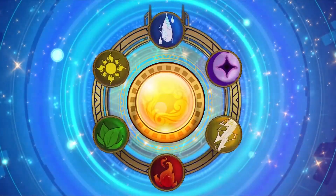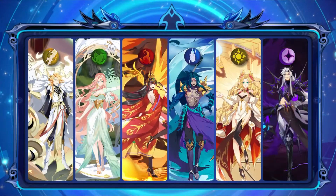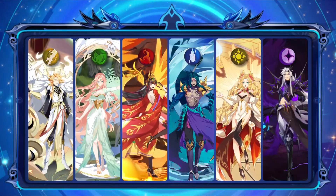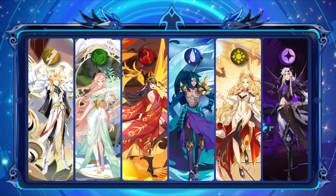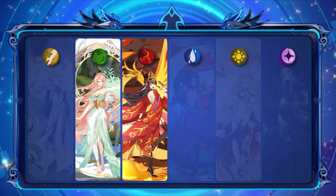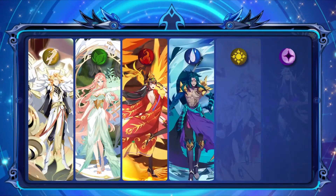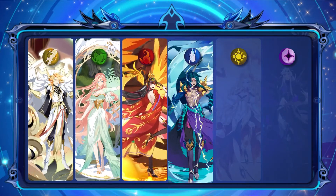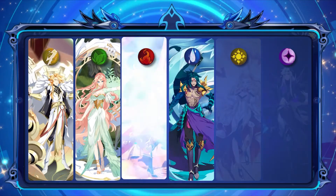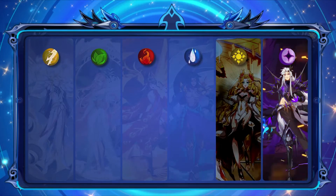There are 6 types including Fire, Earth, Thunder, Water, Light, and Dark, and they all have contraries with each other. Using a monster against its opposing type will double the damage. There is a cycle: Fire gets a bonus attacking Earth, Earth against Thunder, Thunder against Water, and Water causes double damage to Fire. Besides, both Light and Dark get advantages when attacking each other.